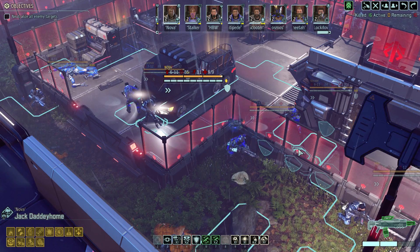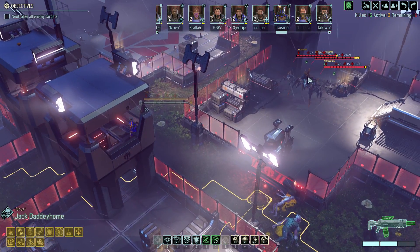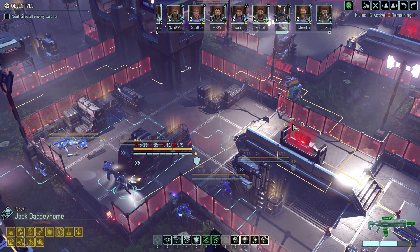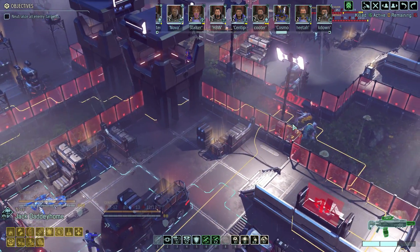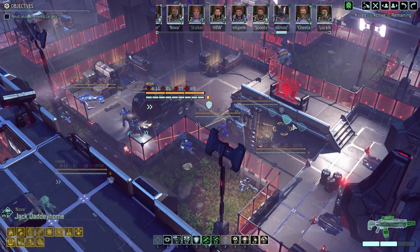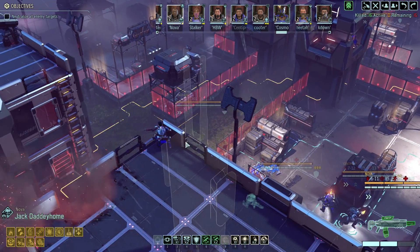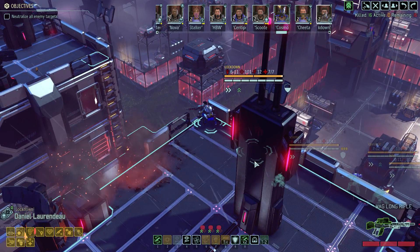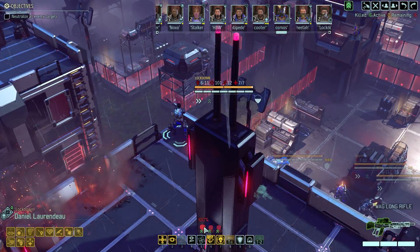Greetings and welcome back to Long War 2. We are in the middle of an HQ assault and we just found our first lovely chrysalids. Now the big question is: do we engage them, pull them, or do we try to set an overwatch trap? They might have lightning reflexes or shadow stab or some bullshit like that, so I feel like opening up on our terms is probably the best approach here.